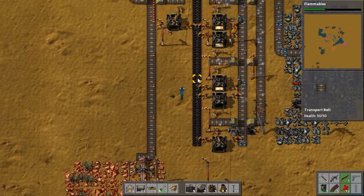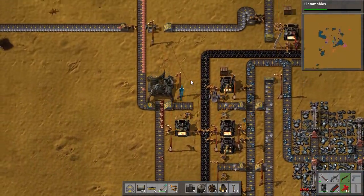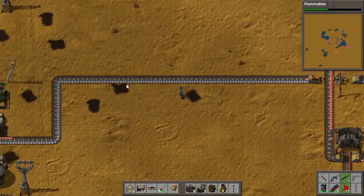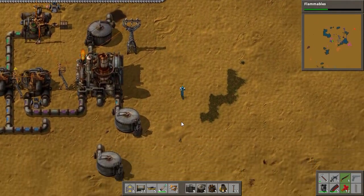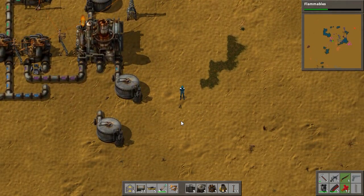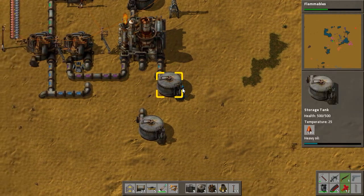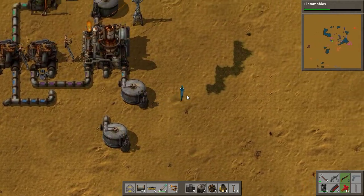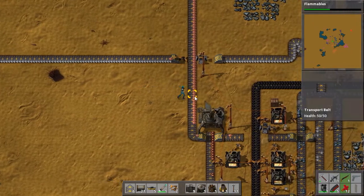What I'm suggesting is that we take this coal line here and split it around here, then have it running parallel to this one, bring it back down here, and then maybe run an underground pipe to get some gas out. Or we can take the coal all the way over here — that's also an option. In any case, we're going to need to move some coal.